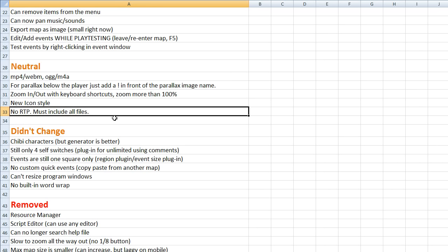No RTP — the runtime package is gone. In previous versions, players could install a shared RTP containing default music, graphics, and everything, then download games without it for smaller file sizes. Now there's no separate RTP — the default files are all just included in your project, and you delete what you don't need. This is because they're now publishing to the web, iOS, and other platforms, so it didn't make sense to maintain it.